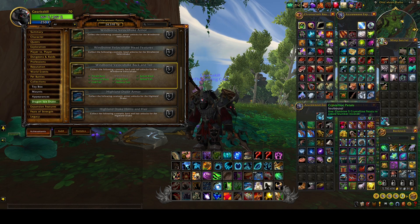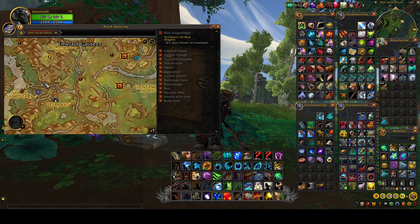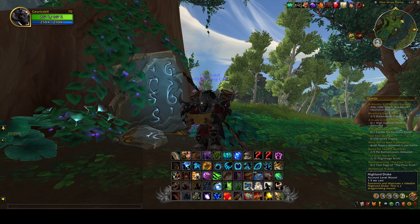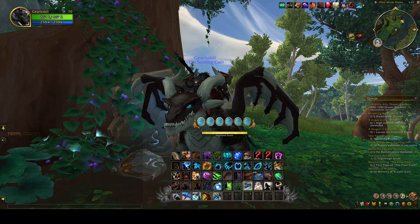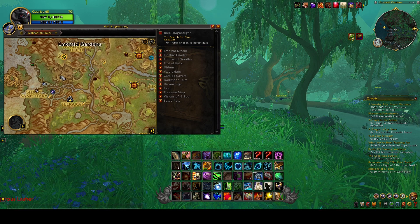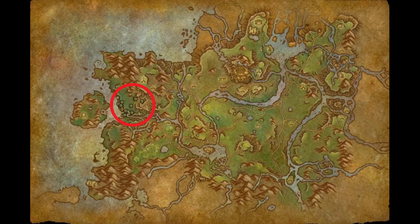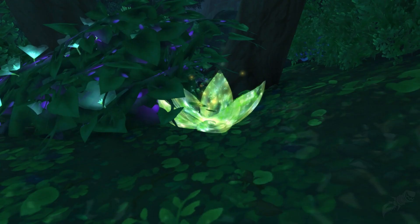You have to collect five crystalline petals which are located in this area, which we'll head to now. I'll put on screen the area where you'll find the location for the crystalline petals — it's kind of like a circle on the map. If you're a druid it's a lot easier to hit these spots. I'll also put a picture of what the flower petal actually looks like, since I didn't record myself obtaining these.